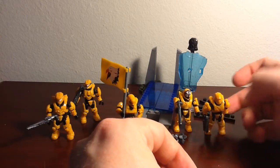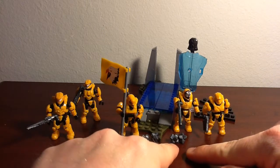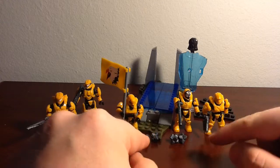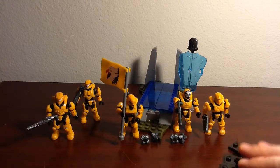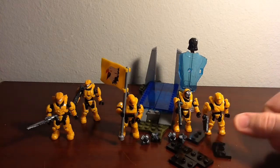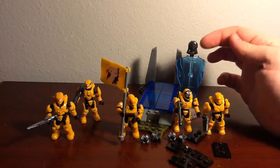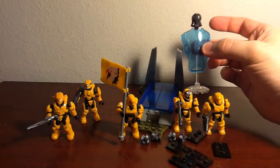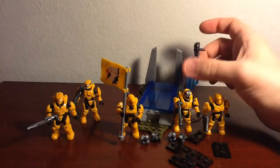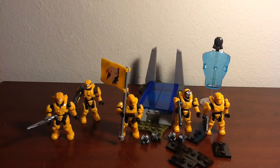Not only is there a weapon for every single figure, but there are four pulse grenades — so you have almost one for each figure. They still include five little figure stands. There is a Halo 4 style jetpack. We have a hard light shield and a little transparent base for storing either one of these or both — that's up to your discretion. And now, as for the little structure itself, let's go ahead and get a better look at that.